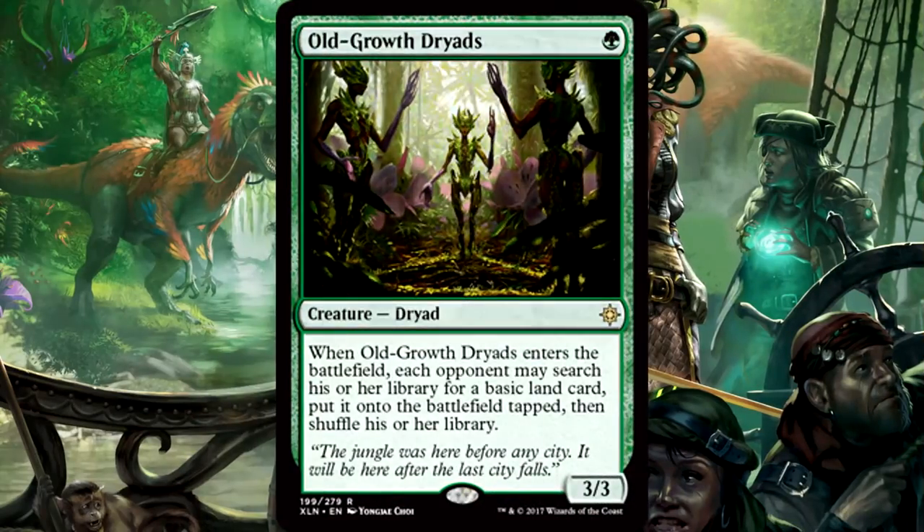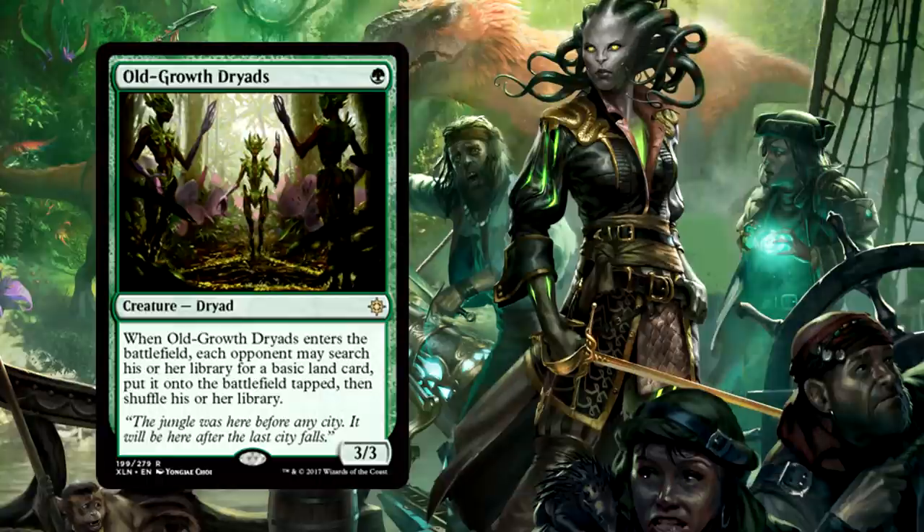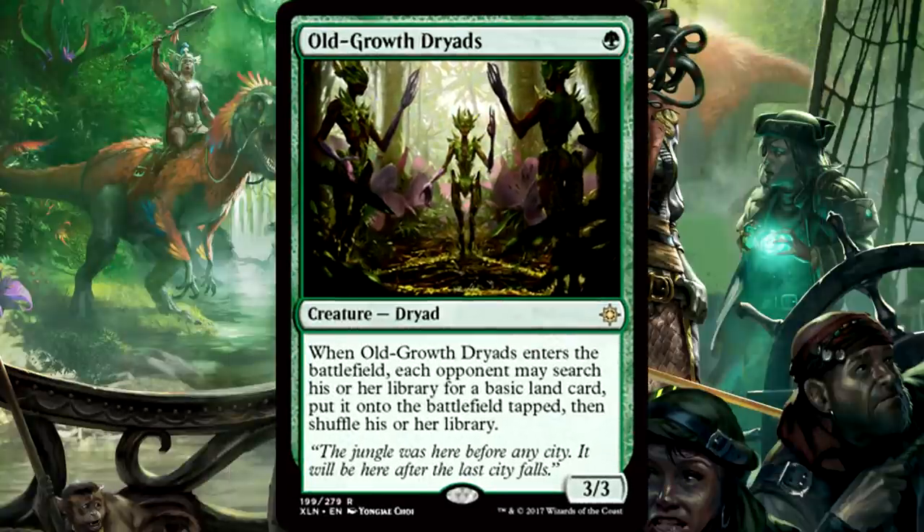Old-Growth Dryads is 1 green mana for a 3/3 dryad. When it enters the battlefield, each opponent may search their library for a basic land card, put it onto the battlefield tapped, then shuffle their library. This is like the reverse Rogue Elephant, which was in tournament decks at one point. You really have to decide what your deck is about. If you're playing a strategy that can legitimately let your opponent get a turn ahead in exchange for a 3/3 attack on turn two, then the Dryads will work. It has to be aggressive, low to the ground, and able to win before that acceleration you just gave your opponent kills you. Ixalan looks like it's going to breathe new life into aggro decks.